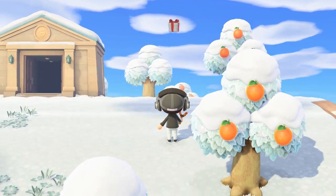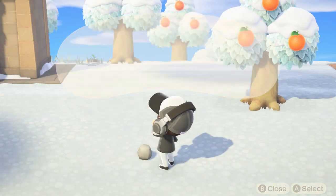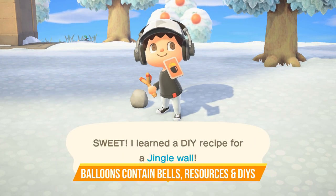Have you noticed the floating balloons yet? You can shoot them down and they will contain various things such as bells, iron nuggets, and DIY recipes, so be sure to hit them with your slingshot.